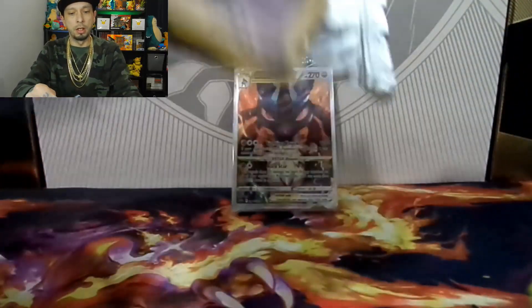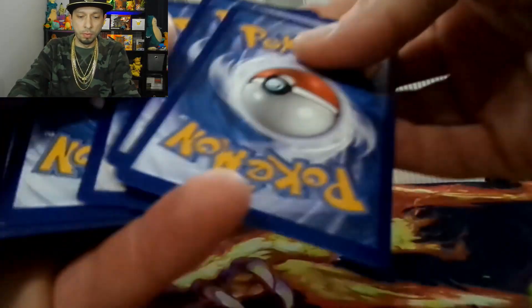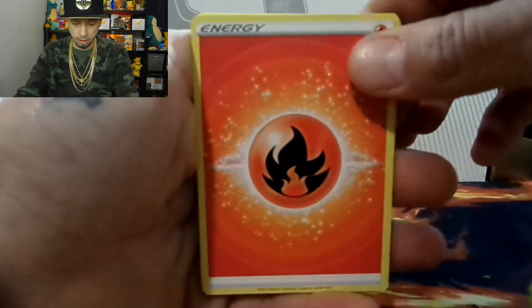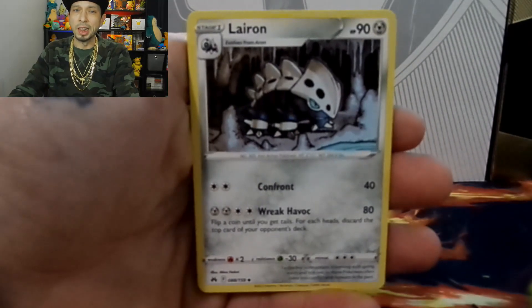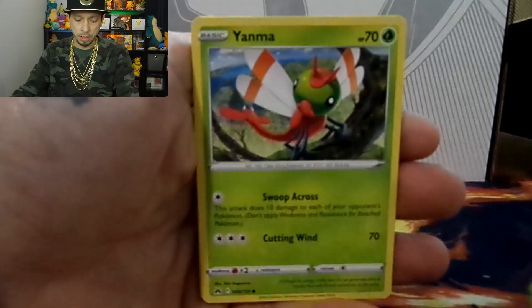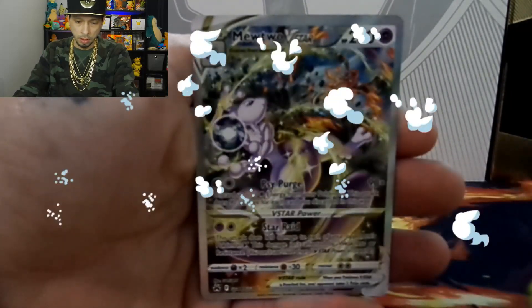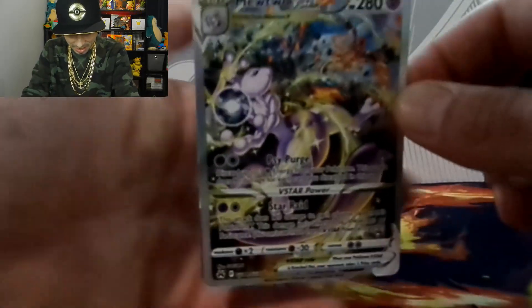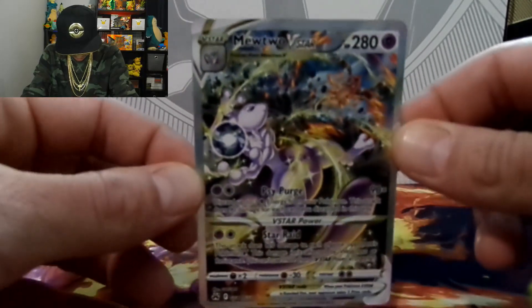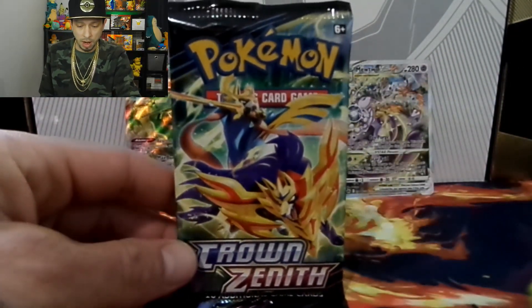Pack two: fire energy, Rescue Carrier, Lairon, Friends of Sinnoh, Chatot, Yanma, Ponyta, Woodo, Potion. We got the Mewtwo V-Star — nice, definitely one of my chase cards — and a double banger because there's something I need still too, and the Rayquaza V-Max! Are you serious? Wow, that pack was amazing. Let's get some more packs like that. Second pack, wow, here we go.